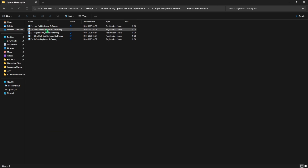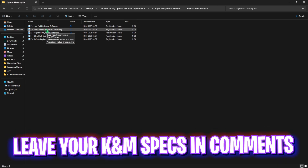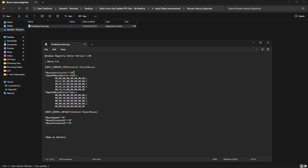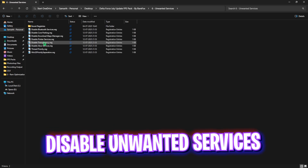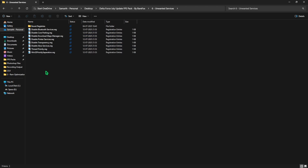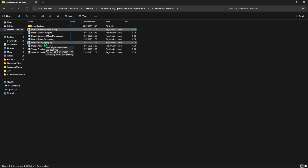In Input Delay Improvements, I've included a keyboard latency fix — leave your keyboard specs in the comments and I'll tell you which buffer to choose. There's also a mouse latency registry with a fixed mouse curve. If you open it in Notepad you can see mouse sensitivity and smooth mouse X curves — these settings are inspired by the pros, so simply double-click to run it. The sixth folder is Disabling Unwanted Services, with a list of useless services you can disable to maximize PC performance.